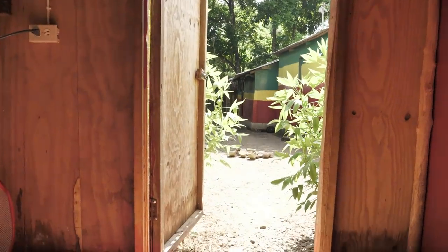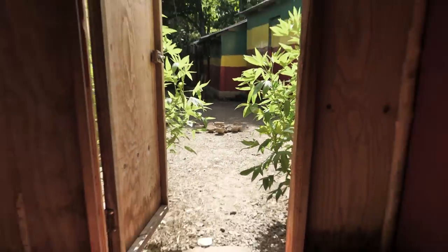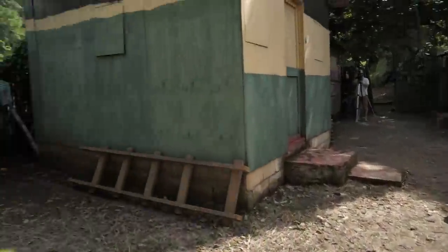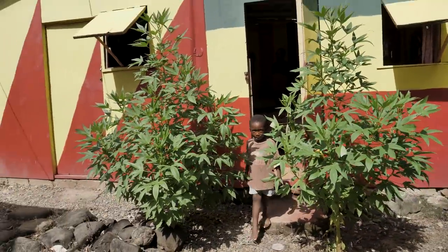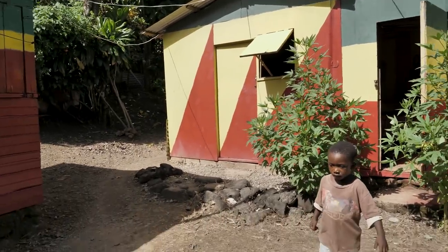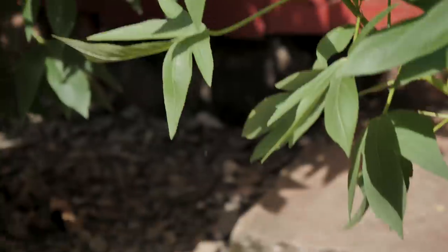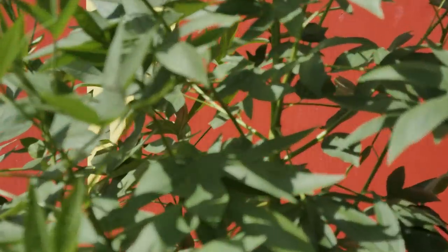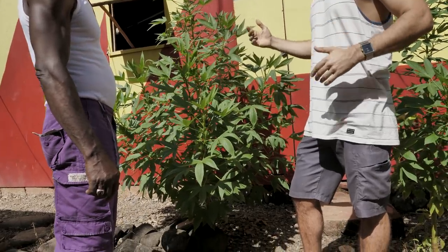Looking out the front door — look at this plant, it's crazy. As soon as I walk out it's blocking me, and there's two of them right in front of the hut where Nico and I are staying. I'm on the right, Nico on the left. It's going to take over the whole cottage.